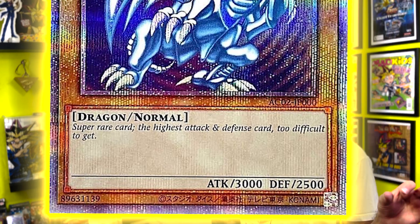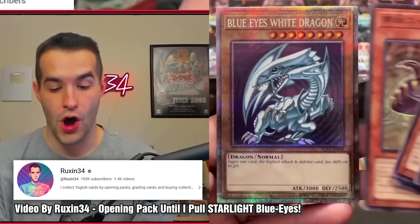What was funny about the OCG starlight blue eyes was the flavor text — it read in English like a super red god line, straight out of an abridged series line. Shout out to Little Kuriboh. Every letter was the same size, which usually doesn't happen — normally the first letter is bigger. Several YugiTubers pulled it, which was cool, but it's just not the same for TCG collectors.